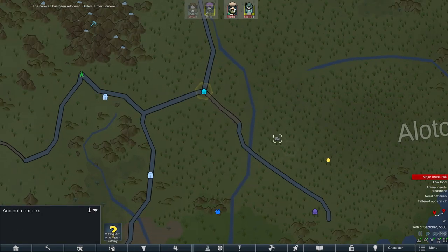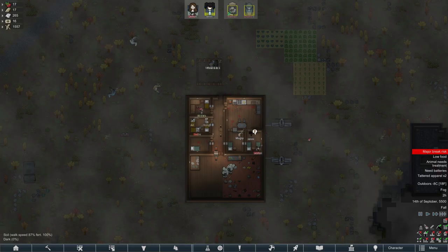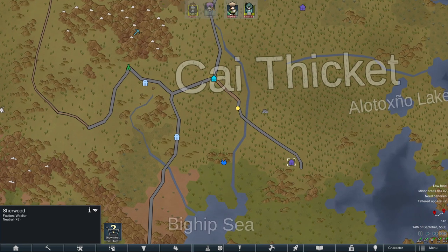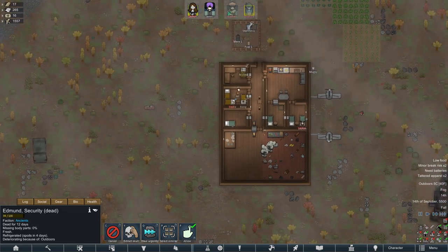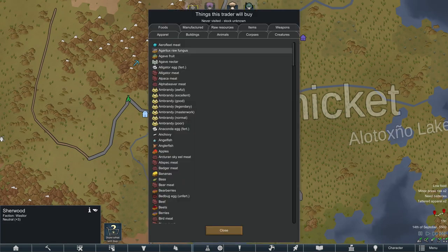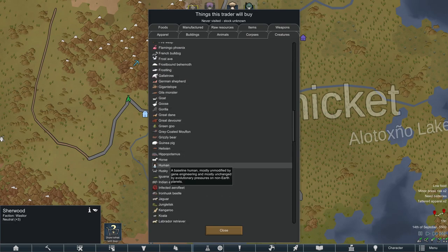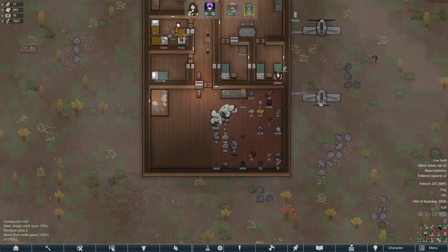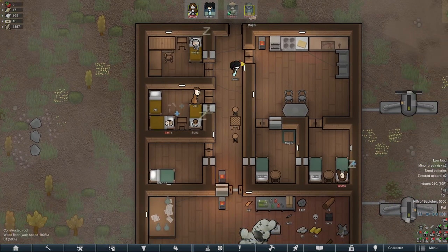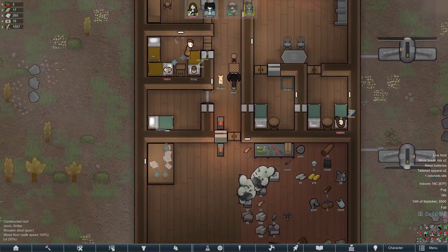I'm thinking we might take some of these organ donors and take them down to a settlement — will these guys buy humans? It says they'll buy humans, cool! Yeah, we could take them along because they're just eating all our food for absolutely no reason. I'd rather get rid of most of them. We'll get rid of Bong and Sadie because they are useless — we'll keep Nikolaus to convert. The others are gone.